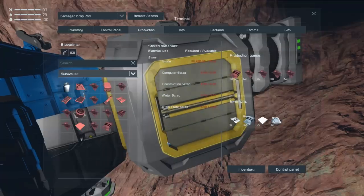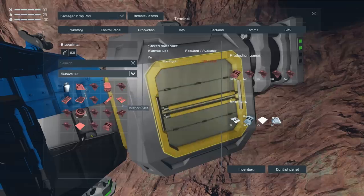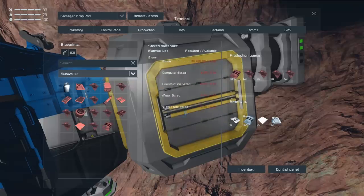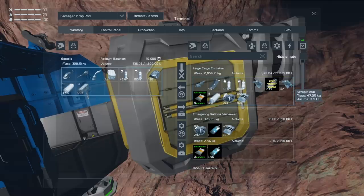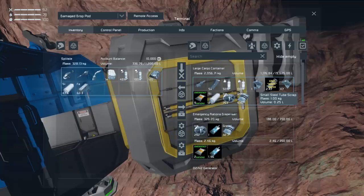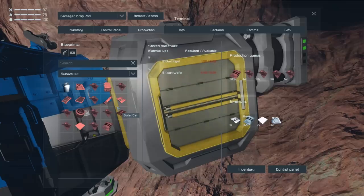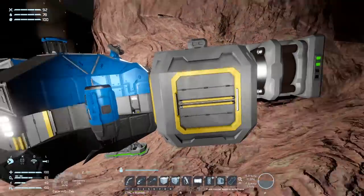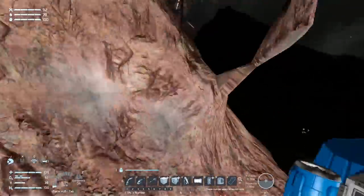One thing I should point out right now is that Thraxxus has updated the ore scrap mod. From what we were talking about, he always intended the survival kit to be able to process the scrap from stuff it can make. It could for a while, then an update broke it, and now it's back. So basically anything the survival kit can make, it can also process the scrap of — motors, steel plates — however you can't process things like scrap metal or small steel tube scrap, since those aren't producible by the survival kit. You'll need a refinery for those.